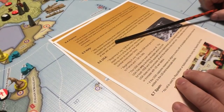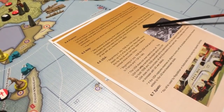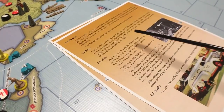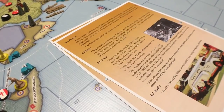Italy receives three oil during their collect income and place units phase. This oil comes from US Lend-Lease stockpiles and represents trade agreements in place at the time. A lend-lease supply path must exist to the USA or the oil is lost that turn. Italy stops receiving oil when it is at war with any member of the Allies. So Italy gets oil from the Americans until they go to war with anybody in the Allies — whether British, French, or whoever. Once they're at war with any of the Allies, America stops sending them that three.